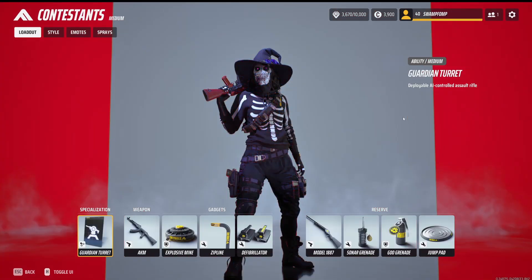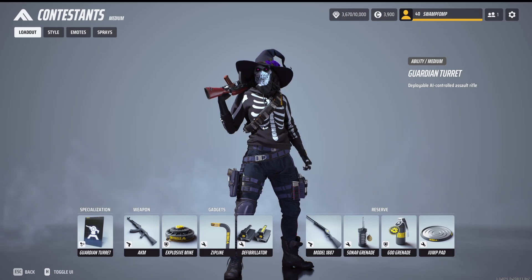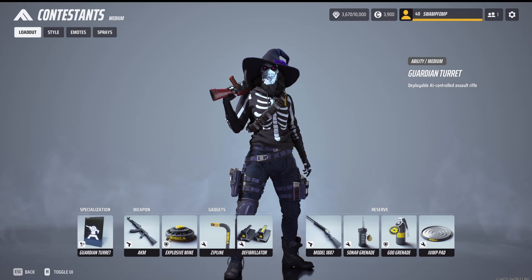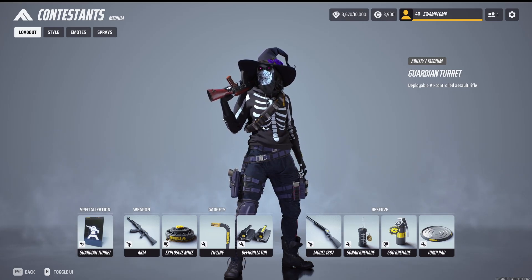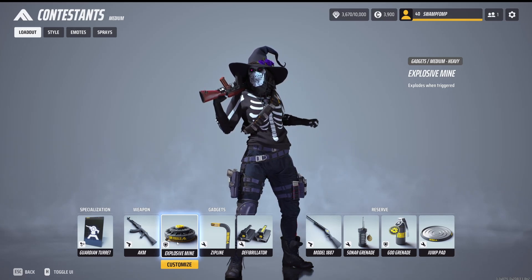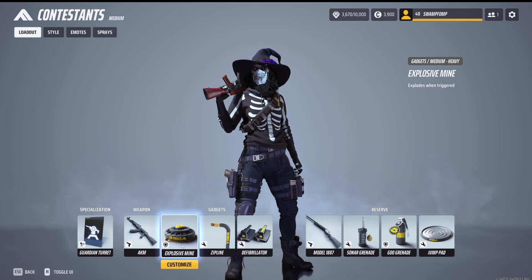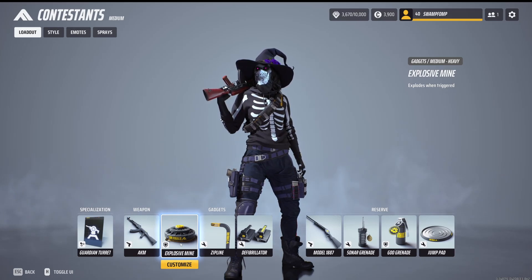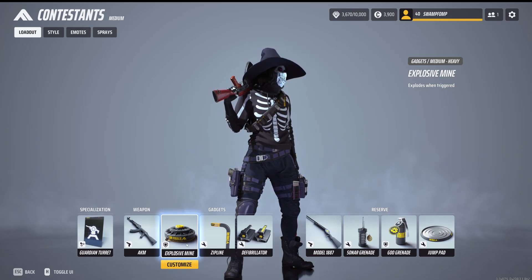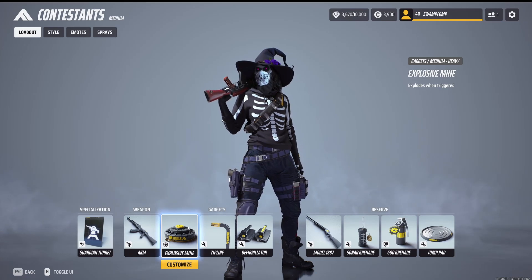Now moving on to the medium. This is a loadout I like to play a bit more aggressively. I like the Guardian turret and the Explosive Mines. The Explosive Mines I like putting on cash-outs — if someone goes to steal it, they blow up, or they have to blow up the mines first, which delays them. I also like putting these on totems. If someone goes to defibrillate their enemy, sometimes they just blow up, which is very nice because enemies defibrillating is very annoying, and this can prevent that. I've gotten a lot of kills with this.